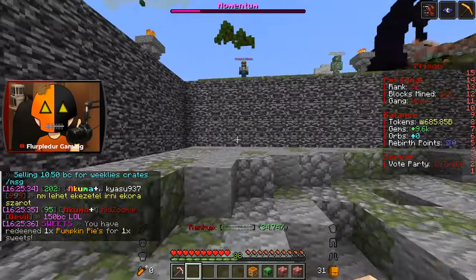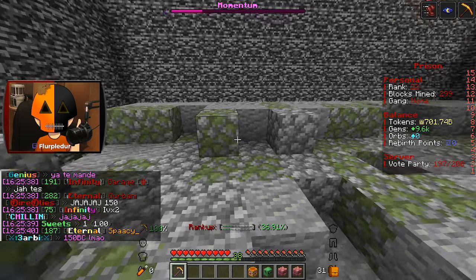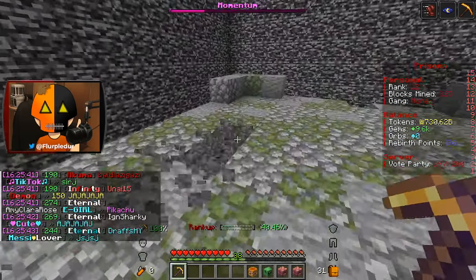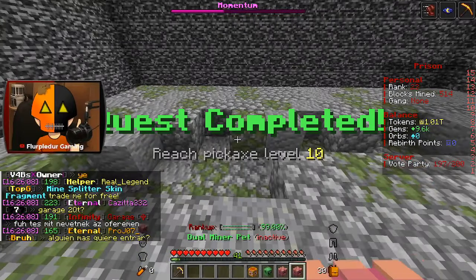I got a piece of candy — a pumpkin pie. Gives me one sweet. So I could probably just do slash sweets. Yeah, I got one sweet. I'm assuming there's other commands for that, but I'll probably be checking that out in a later video.